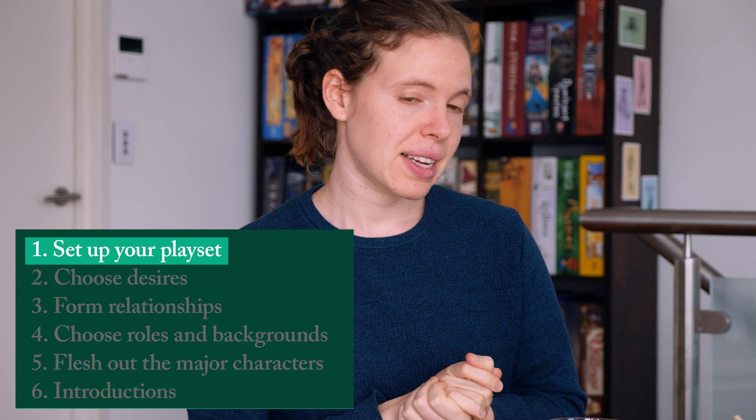The first step in the backstory is to set up your playset. I've already done this and we're playing with playsets in full, which means the desire, relationship, character role, and family background are already sorted into sets. If we were playing with it in part, I would have just the desires and relationships sorted, with all family backgrounds and character roles on the side to choose from later in the process. But in this case, what you see is what you get.